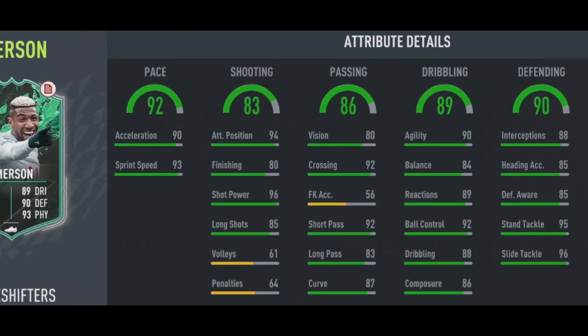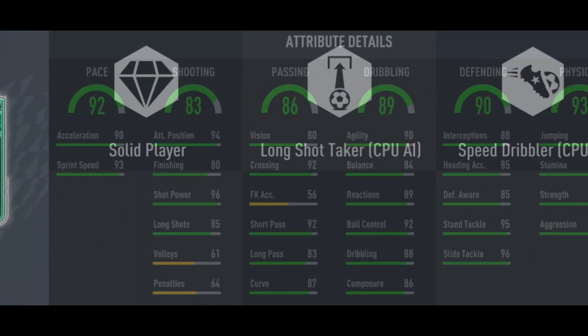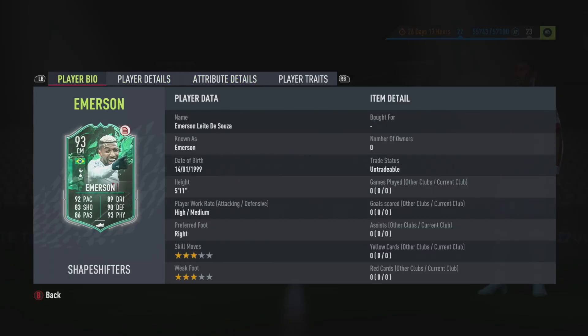His shooting and passing would be higher if it wasn't down to his volleys, penalties, and free-kick accuracy. In terms of traits, he's got solid play and nothing else. It's crazy, but 99 stamina for a box-to-box is going to be fantastic.